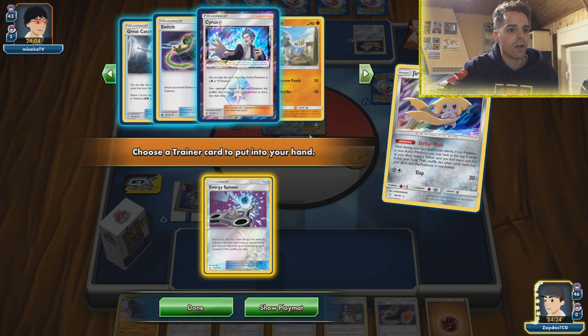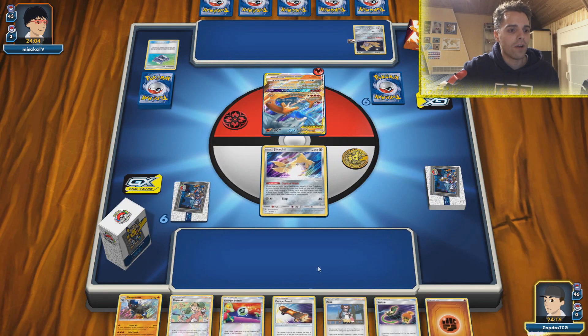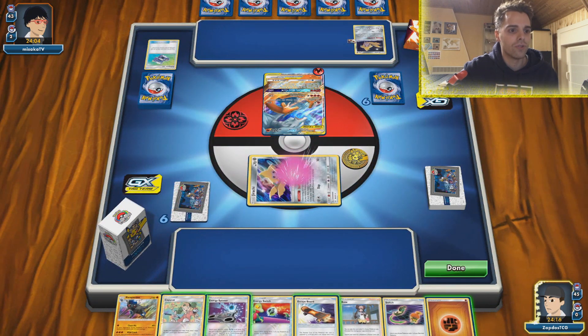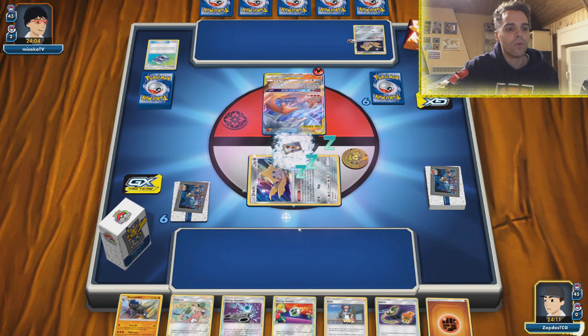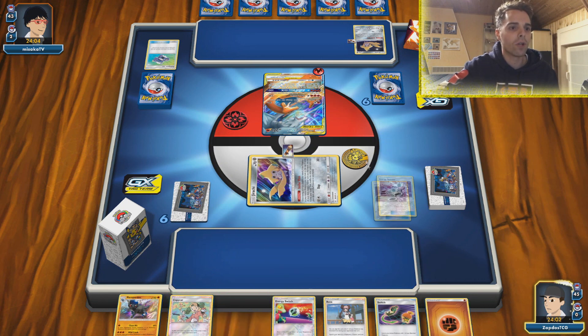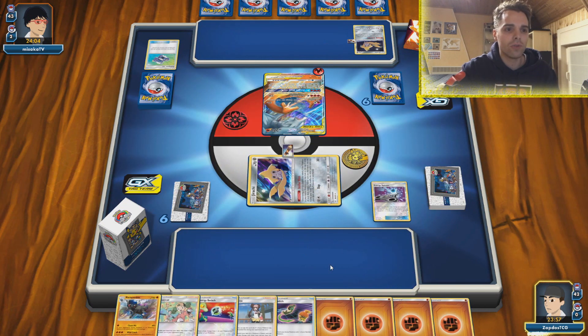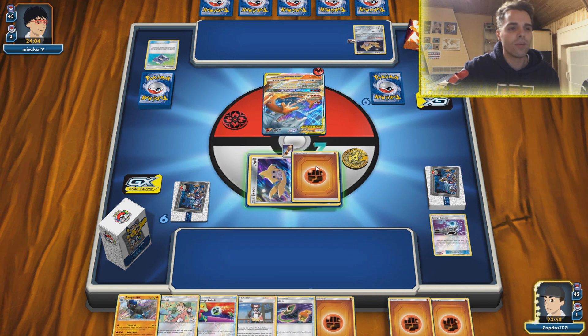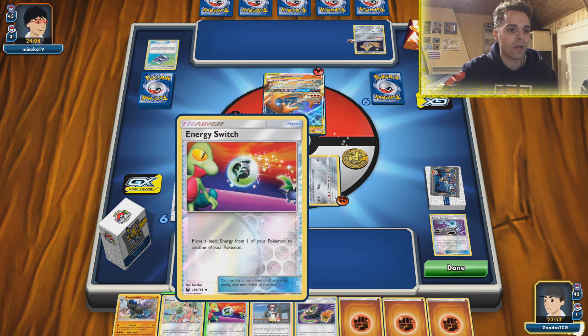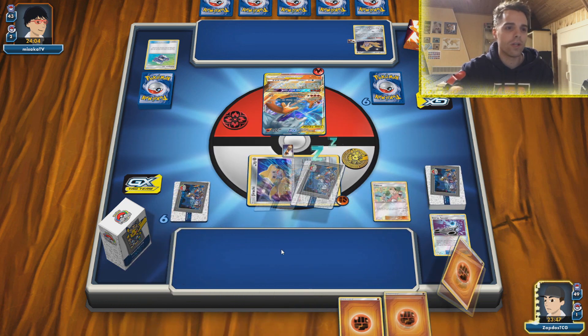We're going to use Copycat in this scenario. Getting the Energy Spinner out of the deck — the reason is that our Copycat will most likely get Pokemon Research Lab, which we desperately want. Going for the Energy Spinner now, we'll shuffle them back in but don't want to draw into Energy Spinner again. Giving one Energy to the Jirachi — we can Energy Switch that away later. We desperately need to find that stadium card, and if we don't find it we are going to get done.